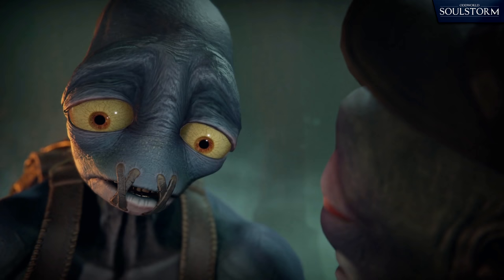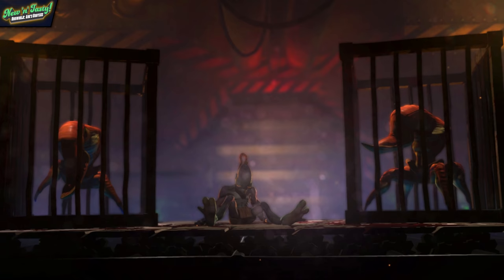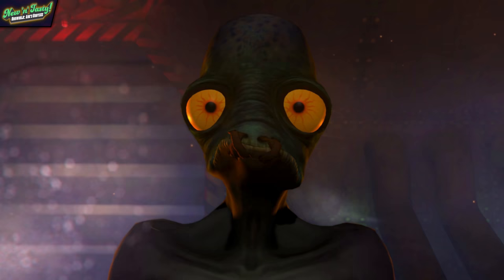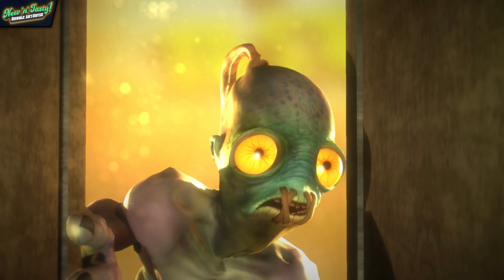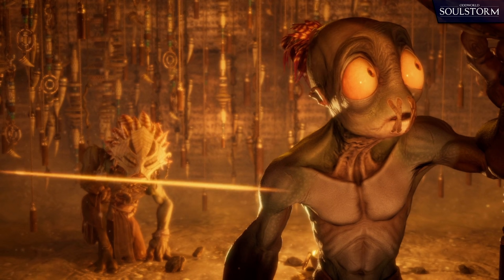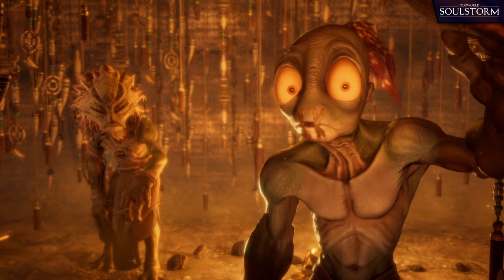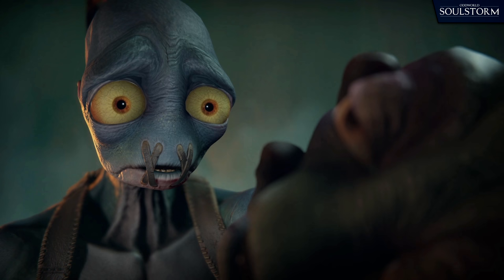I think the aspect of the character design that helps to deliver this feeling the best are the eyes. In New and Tasty, Abe's eyes just feel like big orange orbs with a red, uneven sun iris surrounding a large pupil. These eyes appear to be reflecting light, but it's instead just two glowing white specks being applied, with no hint of any light truly being reflected. But in Soulstorm, the eyes look incredible. Whenever he gets surprised or worried, you can see his pupils dilate realistically, and the way his eyelids stretch out just oozes his personality, fitting in perfectly with the game's art style.